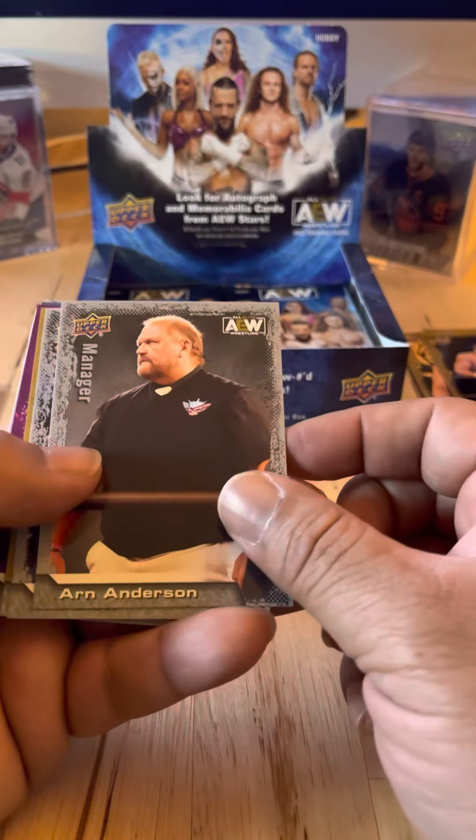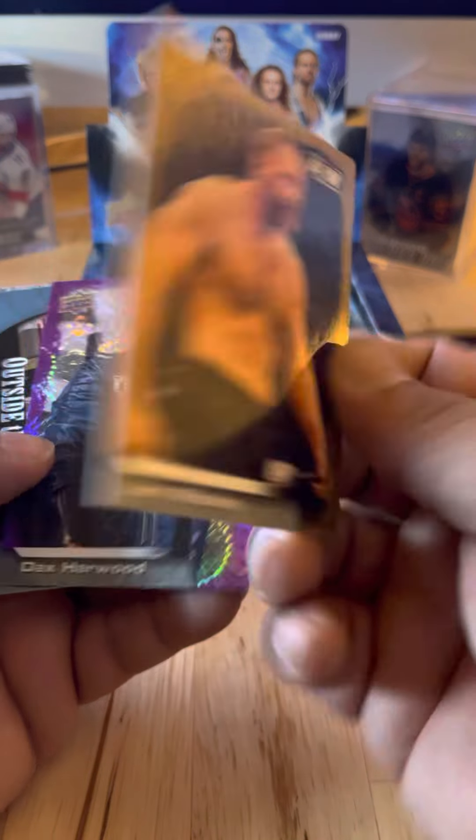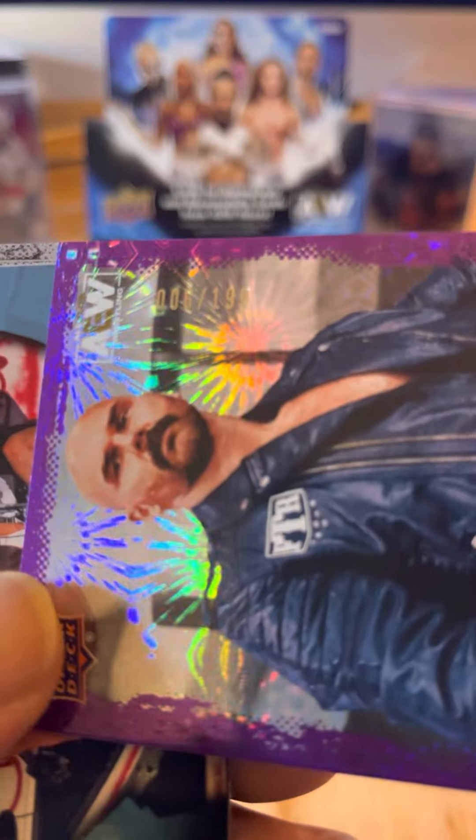Arne Anderson, Wardlow, Jon Moxley — gold parallel. Dax Harwood — another numbered card, this is number 6 of 199.